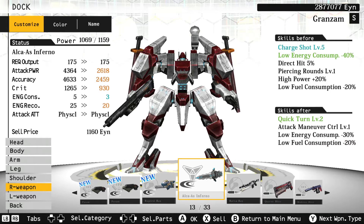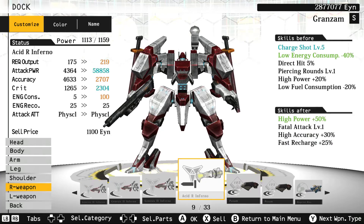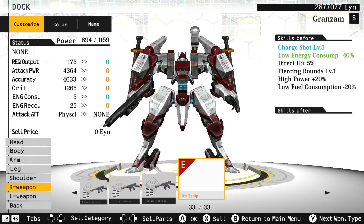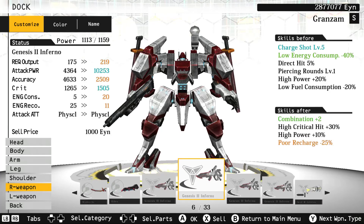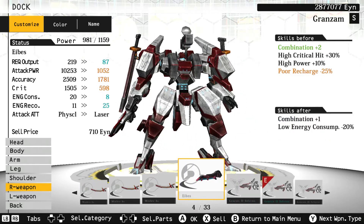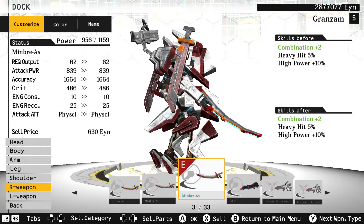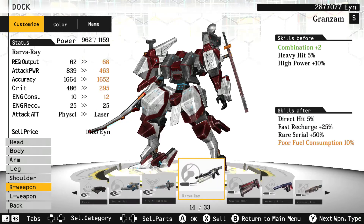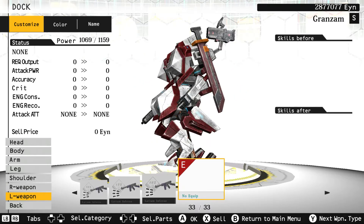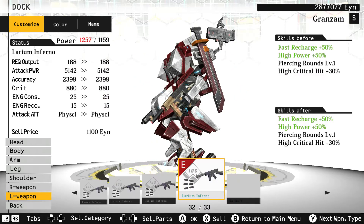I'll show off this weapon a little bit later — this is a chainsaw. It actually holds you in place and you have to literally saw through enemies. These are pile bunkers — they have nicer looking ones but I just kept one. And these are the swords — they look really, really basic. There's a sword, another sword, another sword, and you even get a katana. It looks really, really bad.